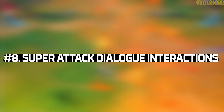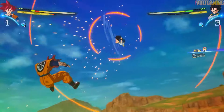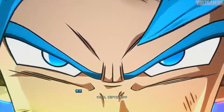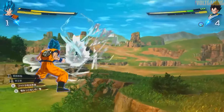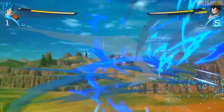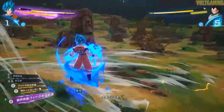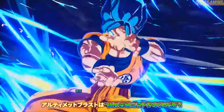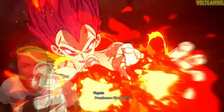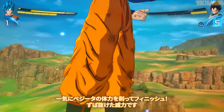Number 8: Super Attack Dialogue Interactions. Dialogue interactions in Dragon Ball games have been an absolute staple — from character intro quotes in the Tenkaichi games to 'what if' quotes in the Raging Blast games. But something new observed from various footage is that sometimes when a character uses a super attack, they'll say something to their opponent as they land the move or power it up. For example, Super Saiyan God Vegeta says to Goku when he uses Prominence Flash: 'You too! This is a God's power!' — and in previous footage, Base Dragon Ball Super Goku also says something to Frieza when using his super attack. This is an absolutely insane and exciting detail.